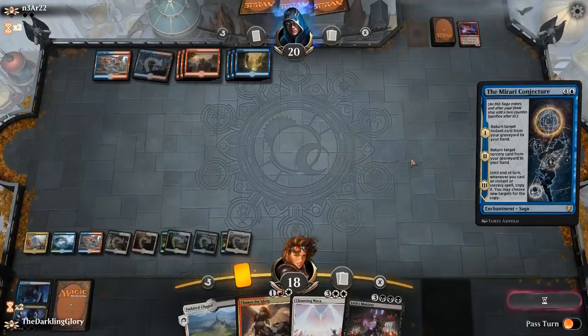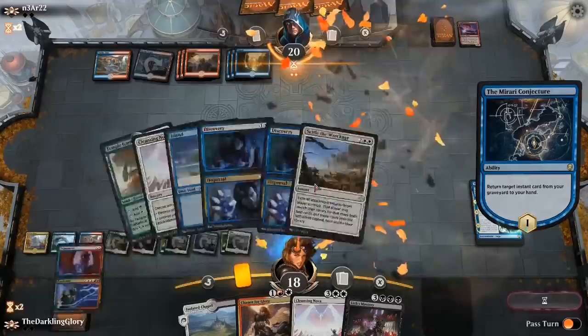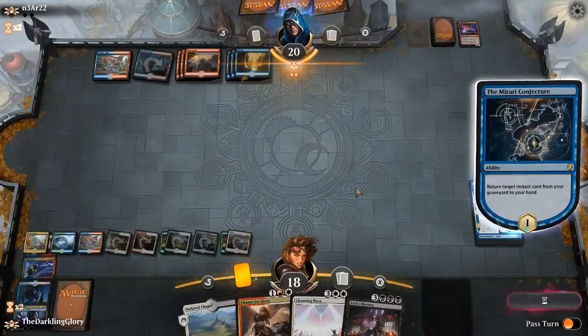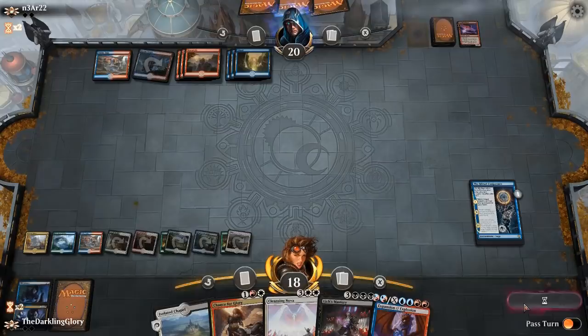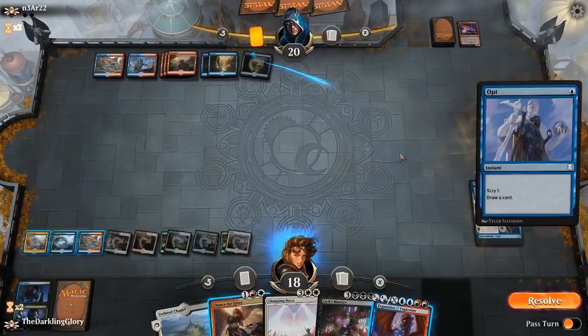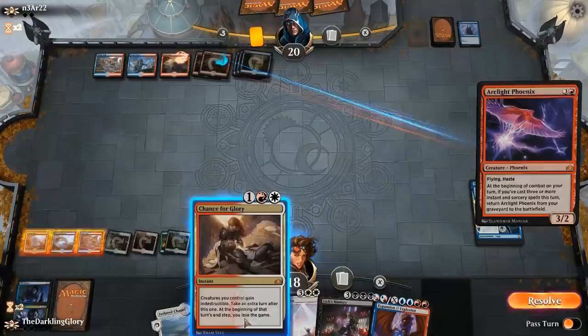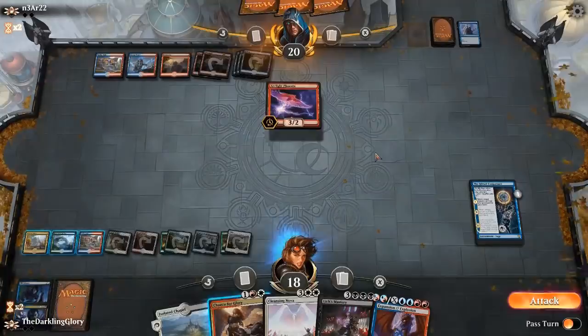Here's what we're going to do — we're going to cast the Mirari Conjecture. See if opponent can counter this. If they don't, I'm actually going to get back Expansion, because like I said, this is effectively a counterspell during a counter war. I'm going to pass the turn. I'm about to bet everything on them not having two counters, since they've let things like this resolve a bunch. Opt — sure, that's fine. This card's an instant, which is really weird, but it is. Go ahead, hit me for three, that's fine.